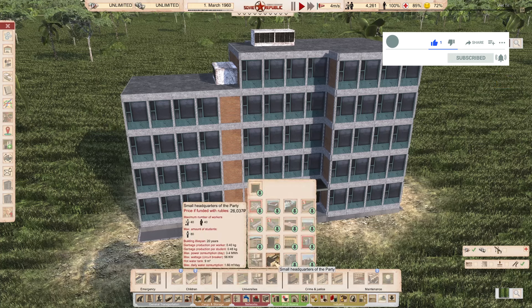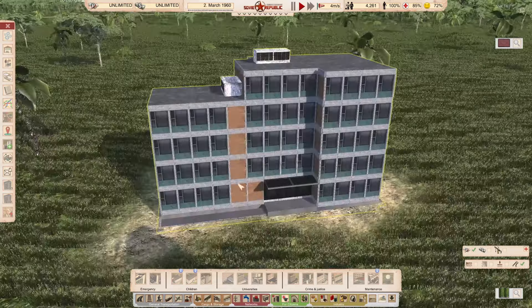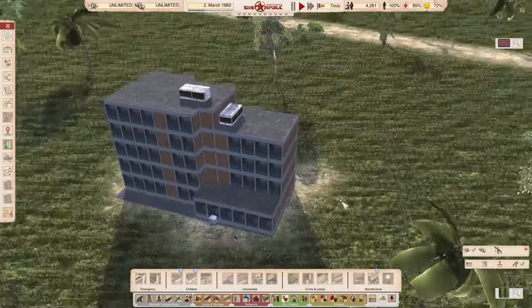We're going to compare one of them: the mod party HQ has 312 student capacity versus vanilla at 180 students. I think that's a little bit too many — you wouldn't educate this amount of people in a small building, so it's a little unrealistic. The smaller one should probably have less than 312 student capacity, but other than that the building is really beautiful.